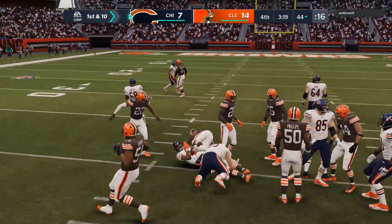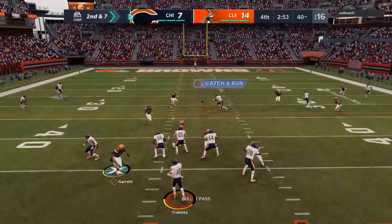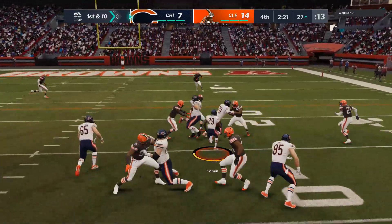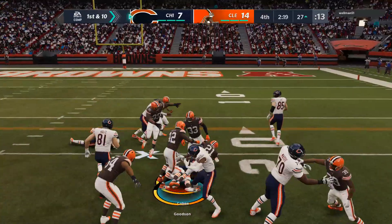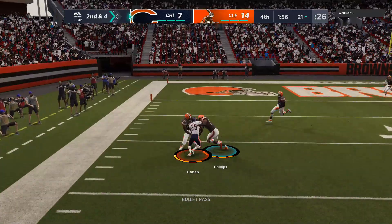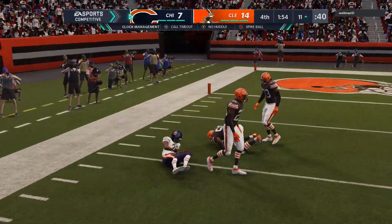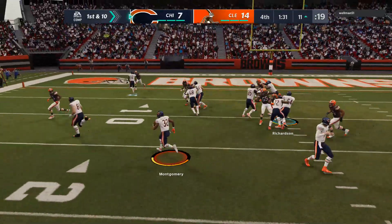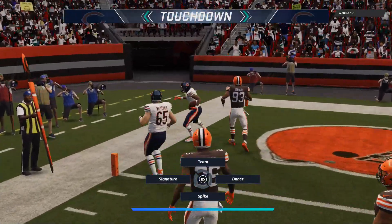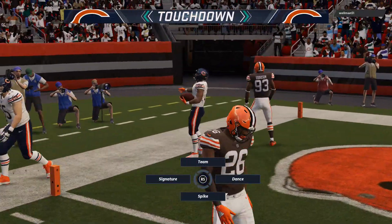For some reason in the fourth quarter the run started rolling. That's why you really can't give up when you have a running team. We got a team that can pass too, but we got Trubisky at the helm — he's not the most reliable passer, you don't want to be throwing a whole bunch of passes with him if you're playing with the Bears. We get a beautiful toss play and tie the ball game up — let's go!